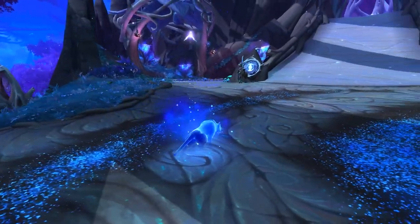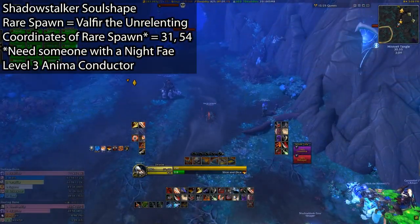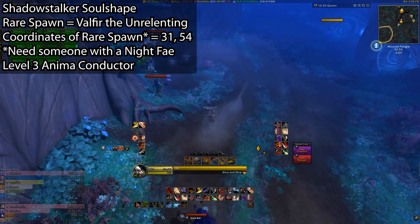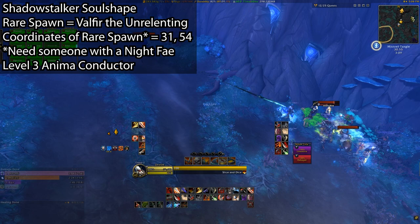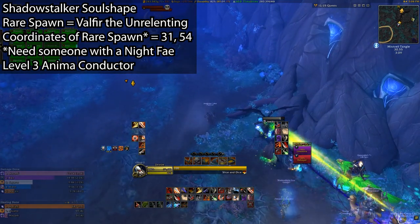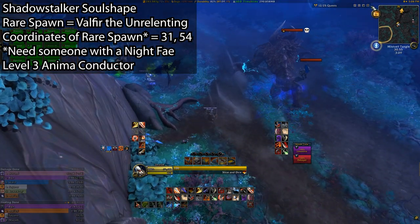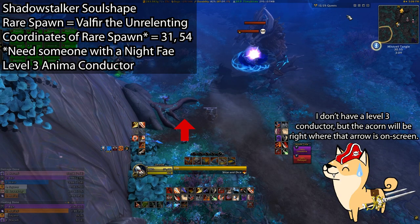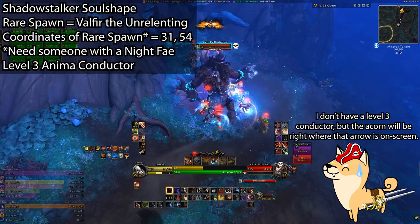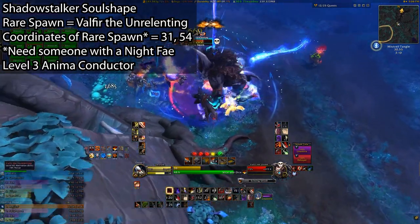Lastly we have the Shadowstalker form. This one is technically the most time-gated soul shape you can get, but it's actually really easy right now. This soul shape form drops from Valfir the Unrelenting, which is a rare spawn that patrols up and down a path in the Mists of Tirna Scythe section of Ardenweald — not the actual dungeon itself. This rare has a magical immunity shield that must be broken before you can engage it in combat. To break this shield, you must be a Night Fae, you must have your Anima Conductor at level 3, and you must be directing Anima to the Mists of Tirna Scythe option on the map. Once you do that, you'll be able to go to the coordinates I'll put on screen now, and you'll see this tiny little anima acorn thingy sticking off this branch. Once you click it, you'll gain an action button ability. This special ability will allow you to break the immunity barrier on Valfir, however he is a pretty beefy rare spawn so you might want to form a group before attacking him.